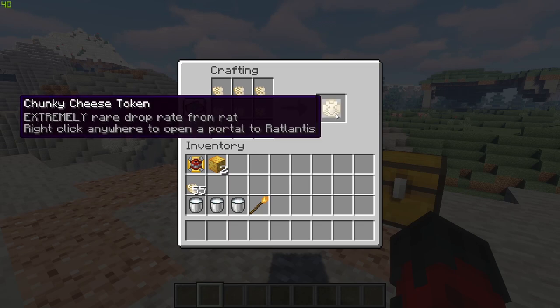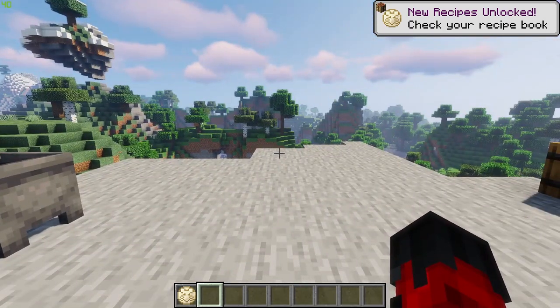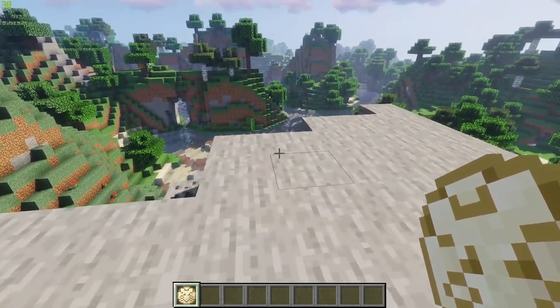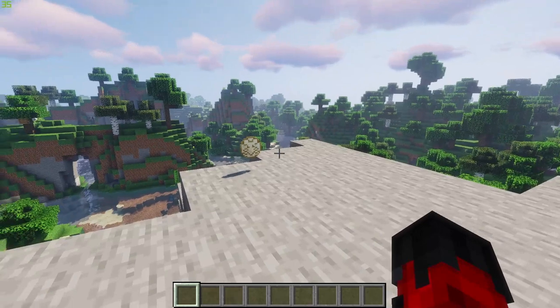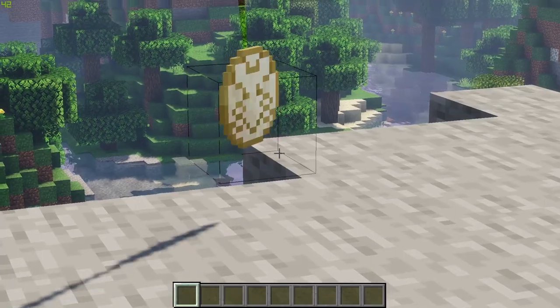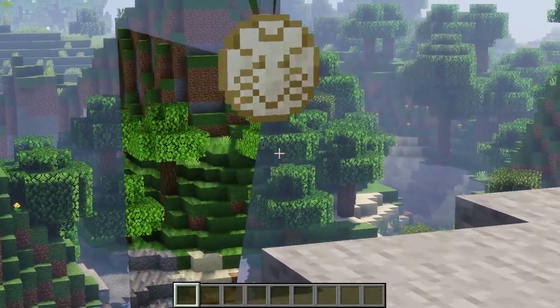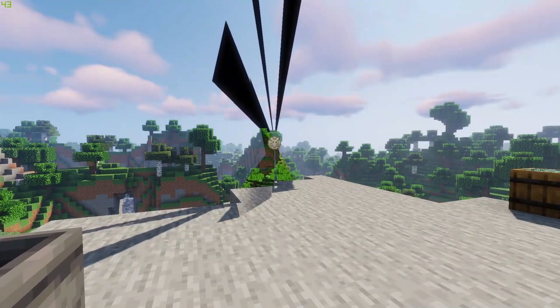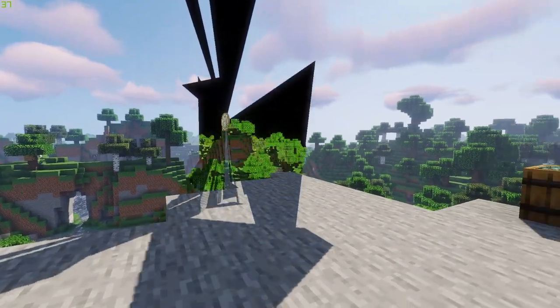The chunky cheese token has an extremely rare drop rate from rats. You can right-click anywhere with this token to open the portal to Ratlantis. Right-clicking on the ground spawns the token, which rises into the air and starts spinning faster and faster until the portal is eventually spawned in. It's a pretty cool looking portal — simplistic but cool.